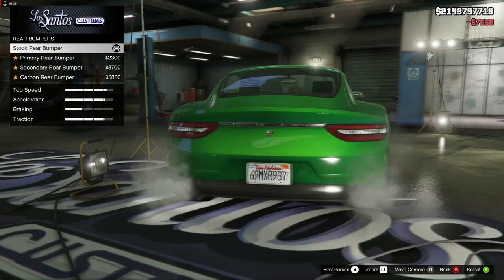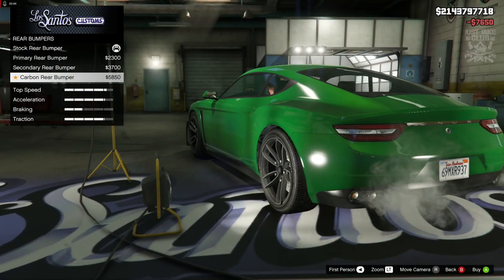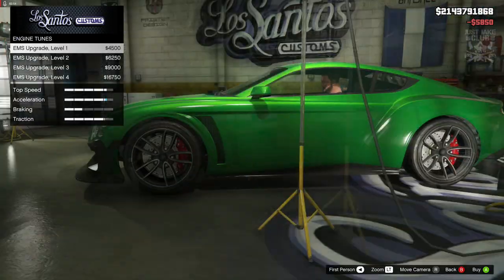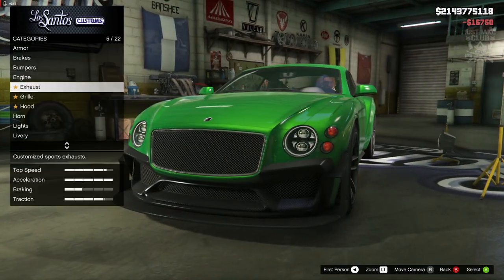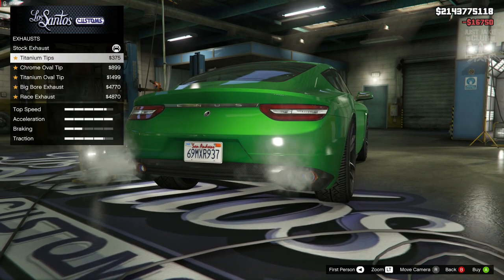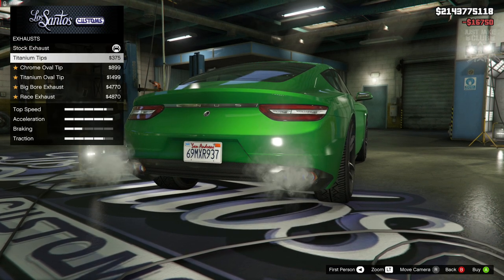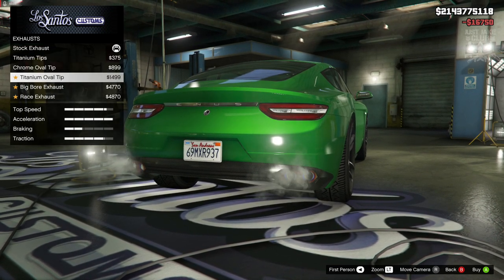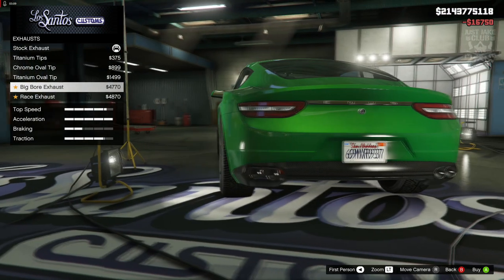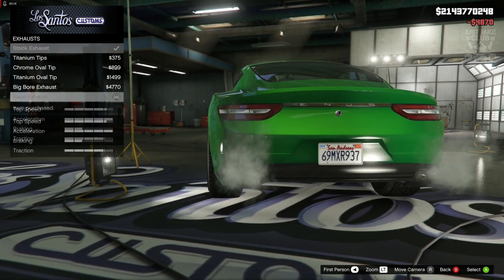For the rear bumper we only get three additional options: the color code, the secondary, and also a carbon. I'm going to go with the carbon — it ties in nicer with the front. Next we've got the engine, we're going to get a level four engine upgrade. Then we've got the exhaust — five additional options. The race exhausts are even bigger, so we're going to go with those bad boys.